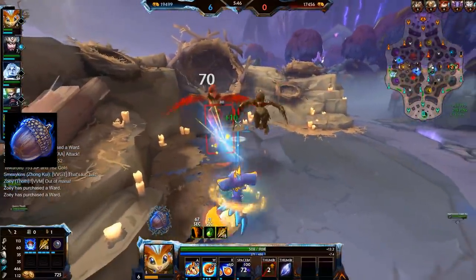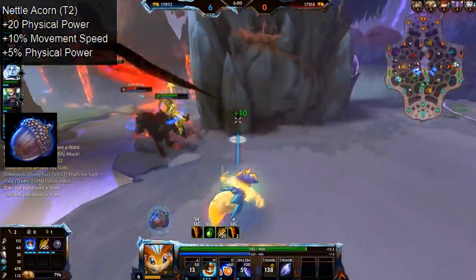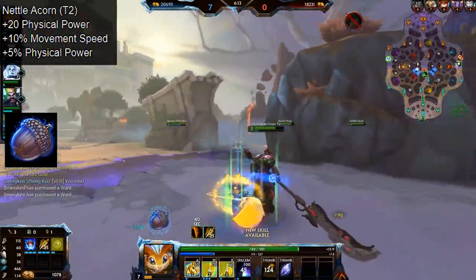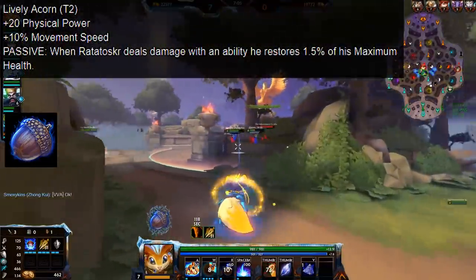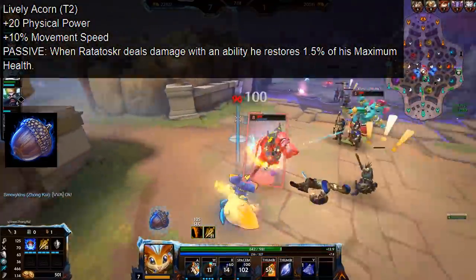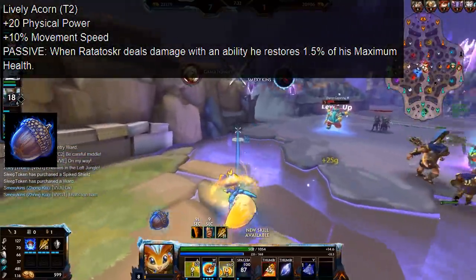We don't have the gold prices of the new acorns yet, but I am fairly certain that the tier 2 will be a little bit more expensive — I would guess around 1000 gold. Both tier 2s come with more stats. One of them is the Nettle acorn, which comes with 20 physical power and 10% movement speed, plus 5% physical power. The other is the Lively acorn, also with 20 physical power and 10% movement speed, plus a passive: when Ratatoskr deals damage with an ability, he restores 1.5% of his maximum health.